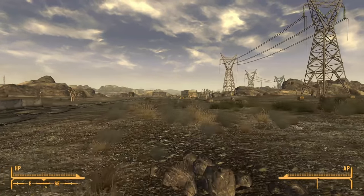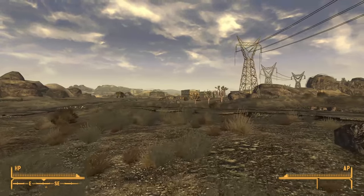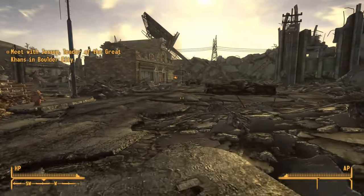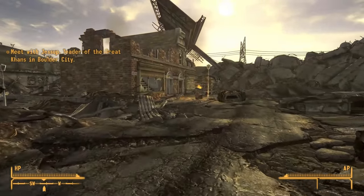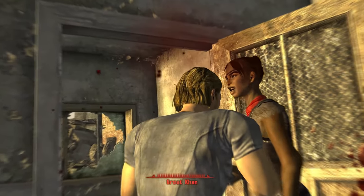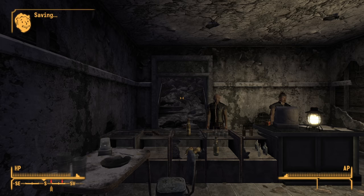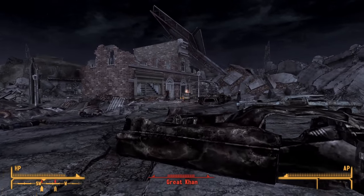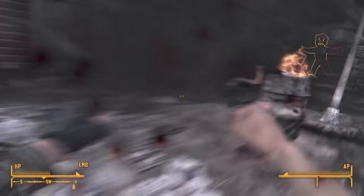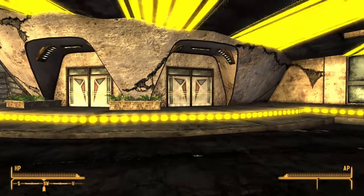Now that the Boomers love me, you would think now would be the prime time to return to Vegas and confront Benny — and you would be correct. However, as Boulder City is close by I decide to pay the Khans there a visit. I lack the speech skill for a peaceful solution and staying in the NCR's good graces will help me later, so the Khans must perish. I start by freeing the soldiers so the Khans turn hostile, while I focus on one the NCR guns down the rest. Jessup himself was fairly unlucky as he tried to toss a grenade but one of the soldiers shot it out of his hand, causing him to explode. With another job well done I made some trips for healing supplies and it was time to confront Benny.